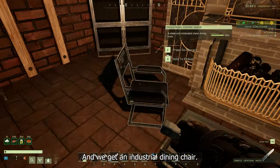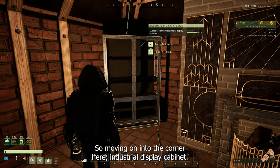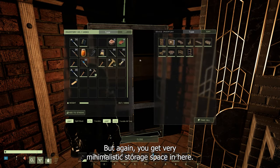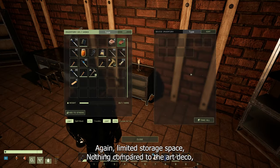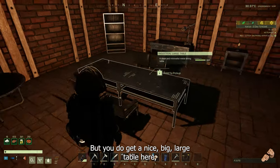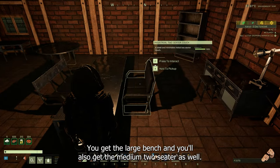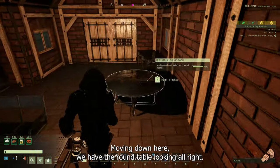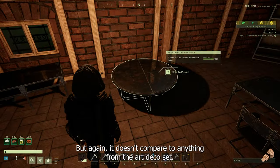We get an industrial dining chair — yes, you can sit in it. Moving into the corner, there's an industrial display cabinet; it would be nice if items you placed in there appeared on the shelves, but again you get very minimalistic storage space. There's another industrial nightstand with limited storage — nothing compared to the Art Deco set. But you do get a nice large table with seats you can sit in, including a large bench and a medium two-seater.